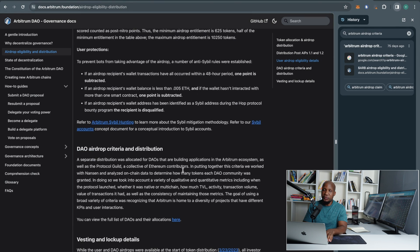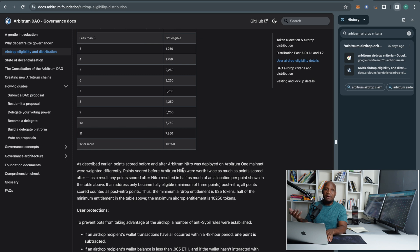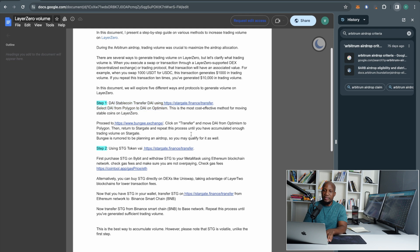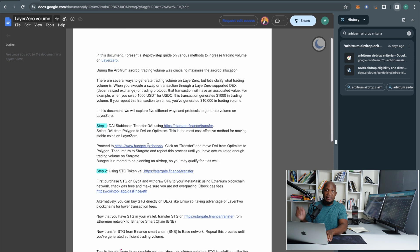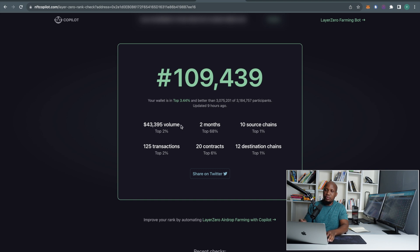With Arbitrum it was very critical that you have a huge trading volume. I'm going to show you now with our test wallet that we use here on the channel. It's very important that you follow along with this document — I'll leave it in the description of this video. If you're part of our Discord you already have this document. This is our test wallet that we always make tutorials with, and this wallet is trading at forty-three thousand dollars in trading volume. We want to take this to one hundred thousand dollars.